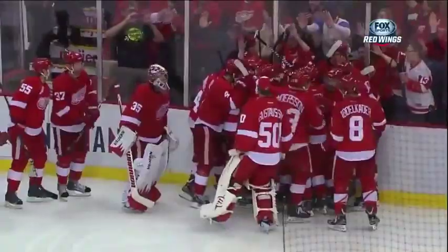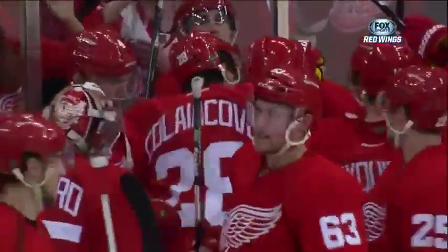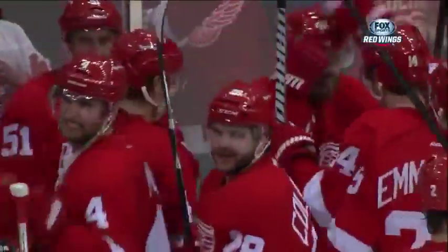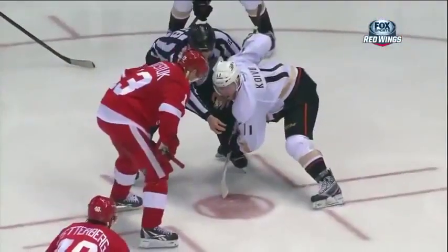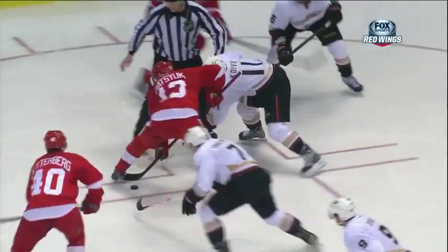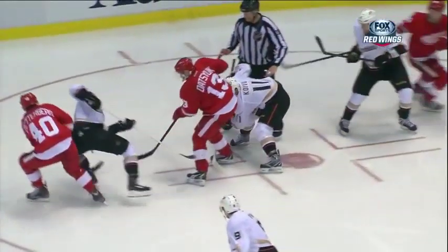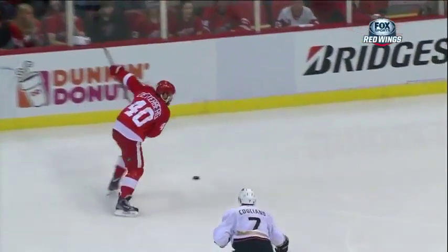We'll see you Sunday night from Anaheim. 1-0-4, into overtime. Toibu and Datsuk — first time they've gone head to head all night long. And Datsuk gets the draw with the help of Zetterberg. To Cronwall, back to Zetterberg. And then what happens? You're watching it like we are.